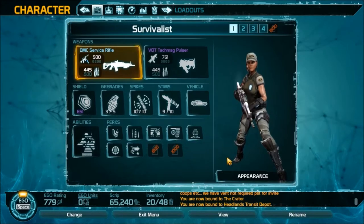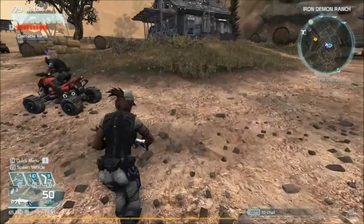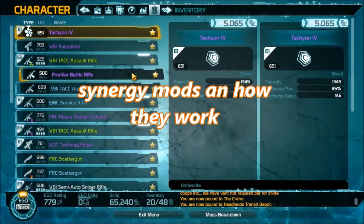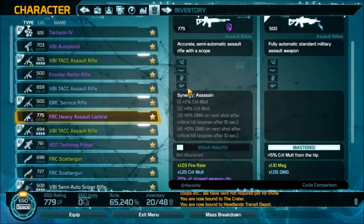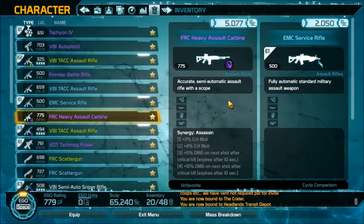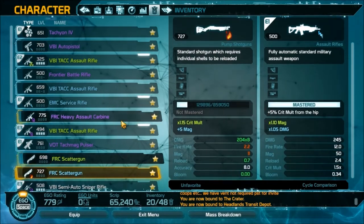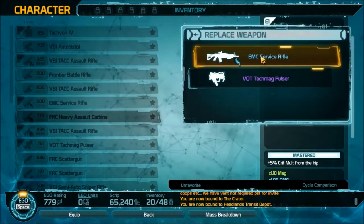Now that 20 minutes have passed to mod these things, as you can see there are now four pictures here and the two dashes have gone away, meaning I can now put four mods into this weapon. Same goes for the FRC Scatter Gun — I can now upgrade its stats.